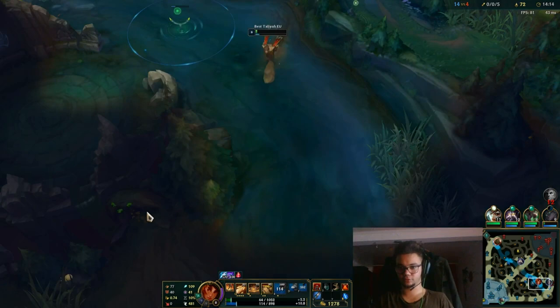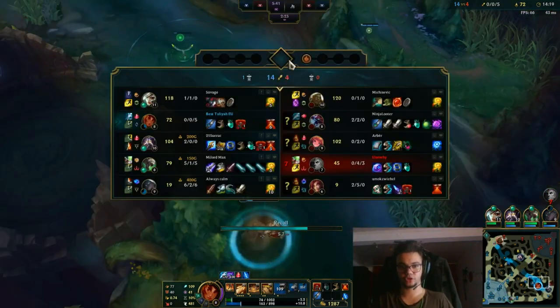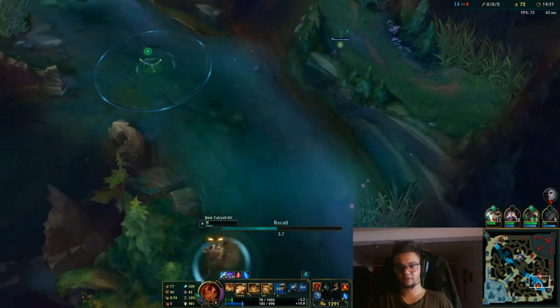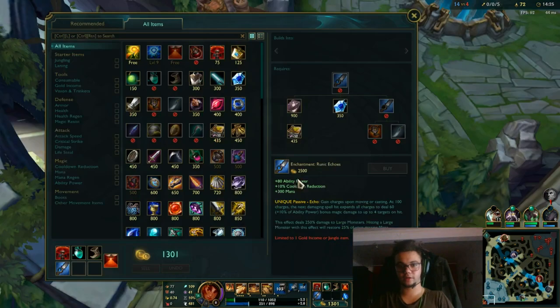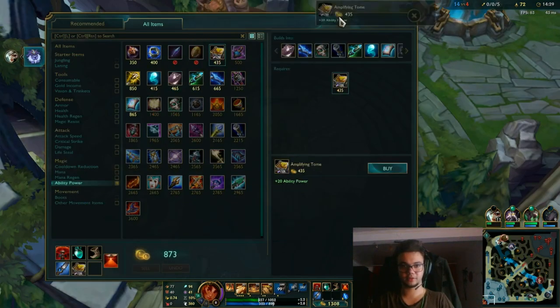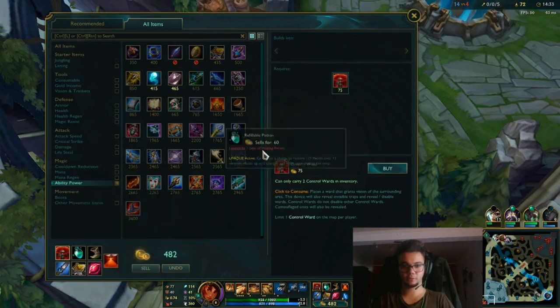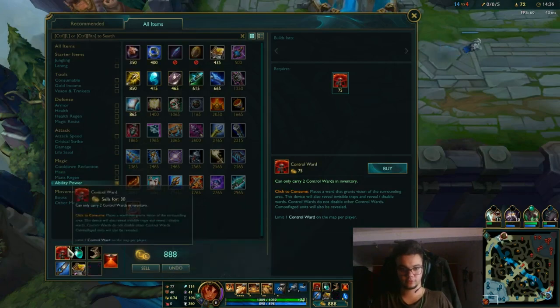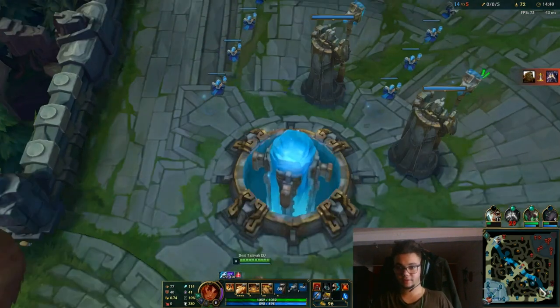That's how you basically have to play around it. You have to try to get these moments — try to see which lanes are ahead. I ganked the Kassadin lane only when I was completely sure I could get something there. So you gotta remember that rule. I did not play around Kassadin much because she is actually useless early on, and we all know that Kassadin is an early-game late-game scaling champion.